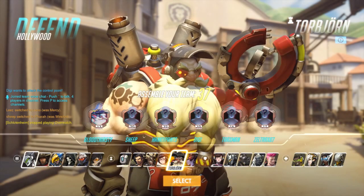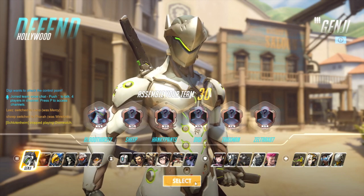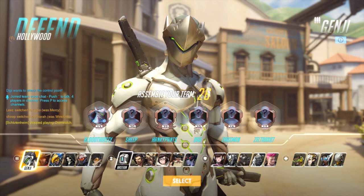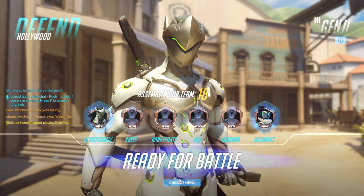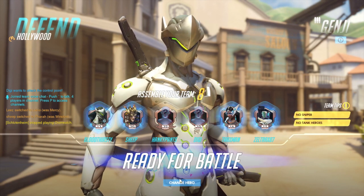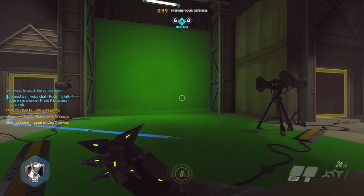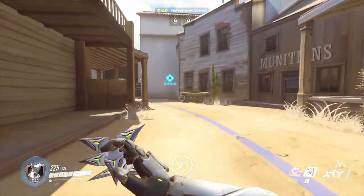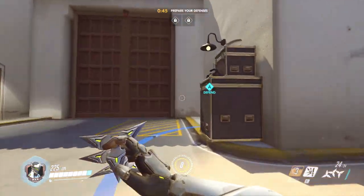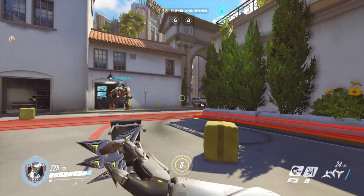Now we're defending and playing Genji again, which isn't the best pick for defense — ideally you'd play Junkrat, Hanzo, or even Bastion who is the most OP defense hero right now. We pick Genji anyway. If you're ever sick, I suggest drinking green tea — that's why I'm playing and making a video today since my sickness is slowly diminishing due to green tea. It's the same Hollywood map but now we're on the defending side.